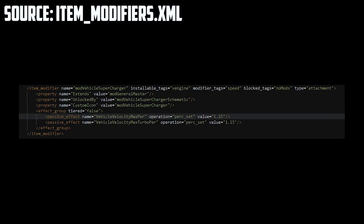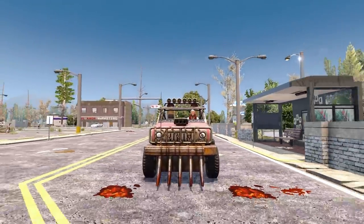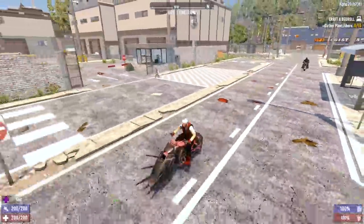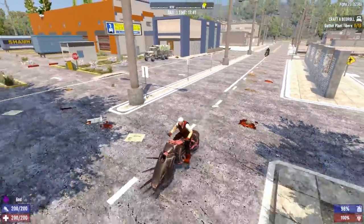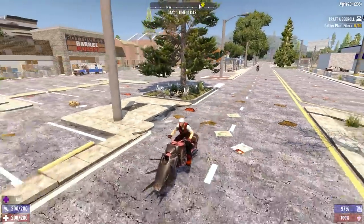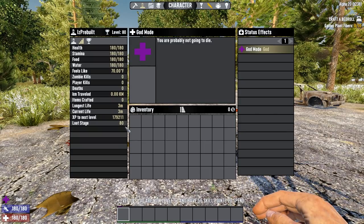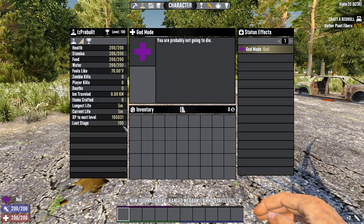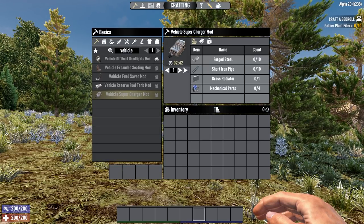The supercharger increases your non-boosting max speed by 25%, so when you use this mod you'll move 25% faster when not boosting. The mod also increases your boosting max speed by 15%. To clarify, you do still move faster while boosting — the effect of the mod is just more noticeable on non-boosting speed. You boost by holding shift while driving, which increases speed but consumes more fuel. The mod schematic is a tier 2 item, meaning you can loot it at loot stage 80 or higher in Alpha 20 stable, or loot stage 100 in Alpha 20.1 onwards. Once you have the schematic, you can craft it for 10 forged steel, 10 short iron pipes, 1 brass radiator, and 4 mechanical parts.